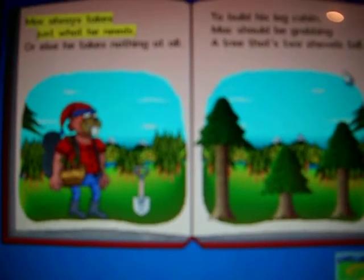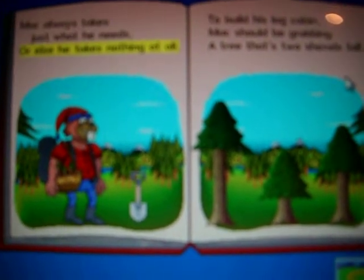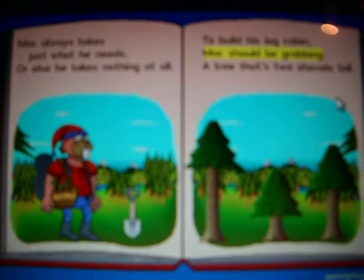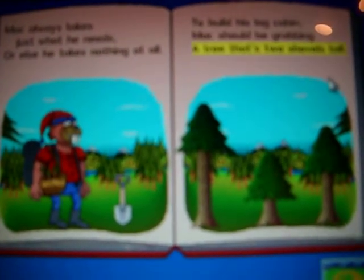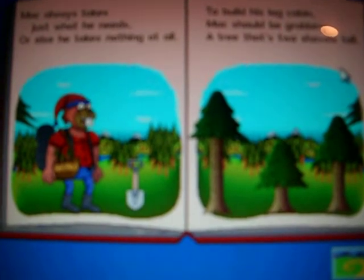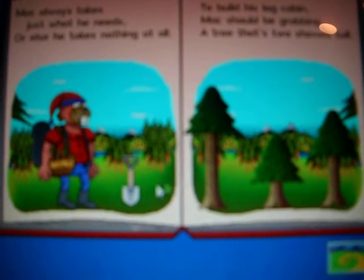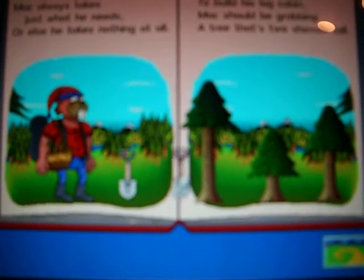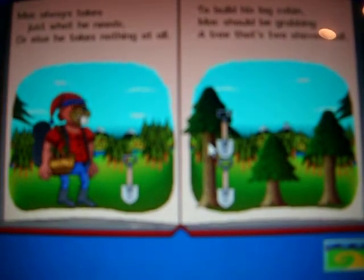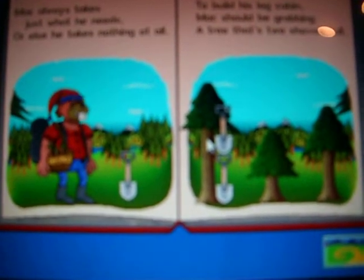Mac always takes just what he needs, or else he takes nothing at all. To build his log cabin, Mac should be grabbing a tree that's two shovels tall. Grab the shovels and move them next to the trees. Now that you've measured from bottom to top, click on the tree and watch as I chop.